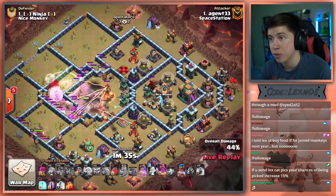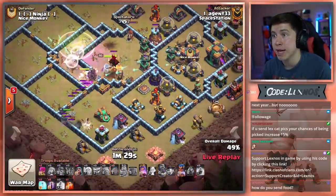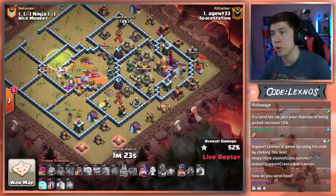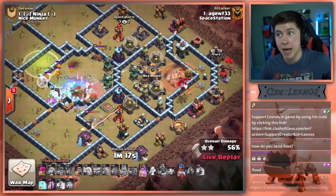That timing was perfect — right as the Super Archers were about to get absolutely hammered by that Scattershot. And they still might, they're not getting out of range. Down goes the Scatter — thank goodness. Poison Spell for the Pups. Down goes the Town Hall thanks to the Blimp. Royal Champion can clear the South Side Inferno Tower.